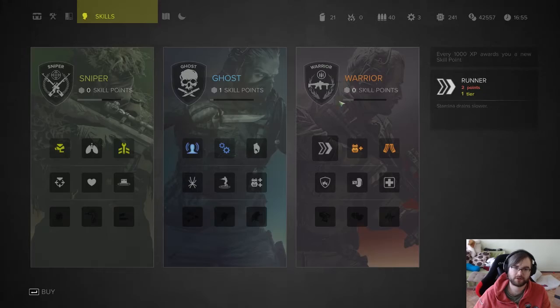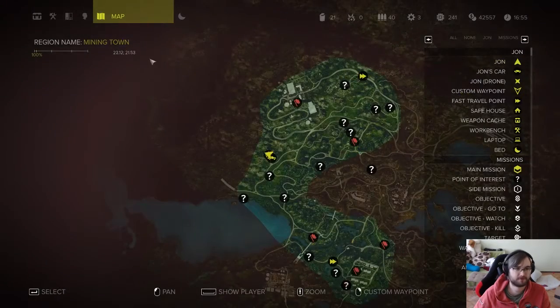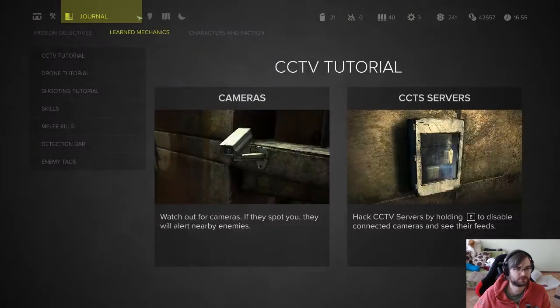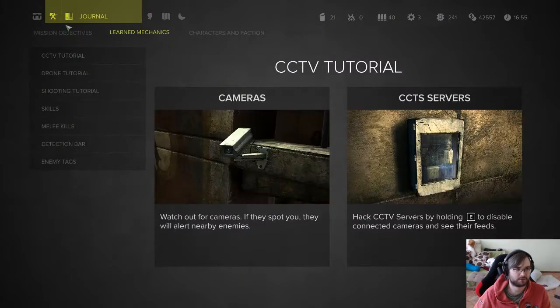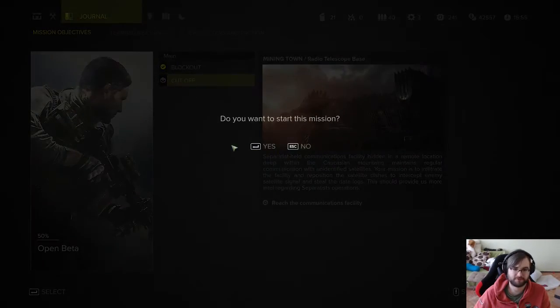Skill options include: longer breath while aiming, crafting bullets, camera drone upgrades. Going for the drone camera skill and maybe one more. Warrior tree options: slower stamina drain, additional gadget slots, carry more ammo. Scout tree options: ability to see sounds in scout mode, crafting traps with fewer resources, quick loot dead enemies after melee kills — let's get that.